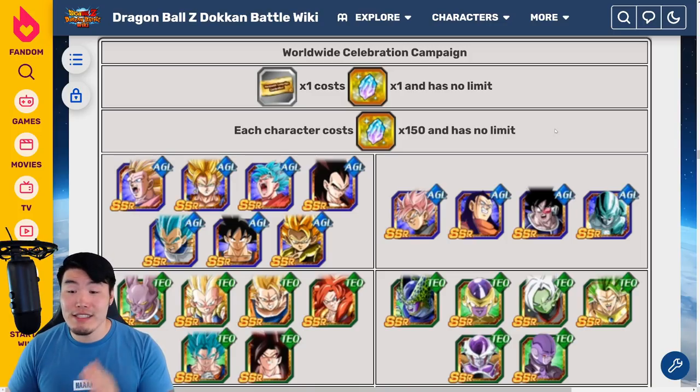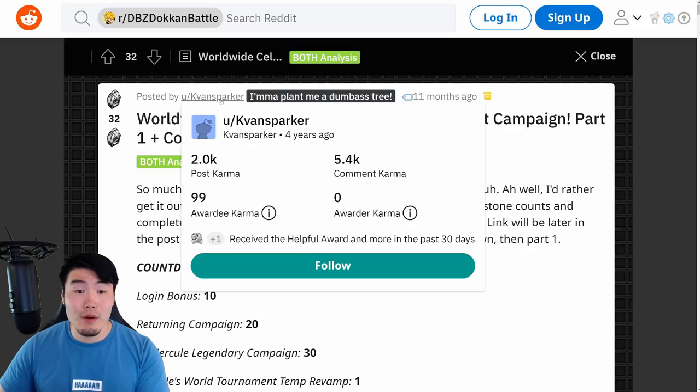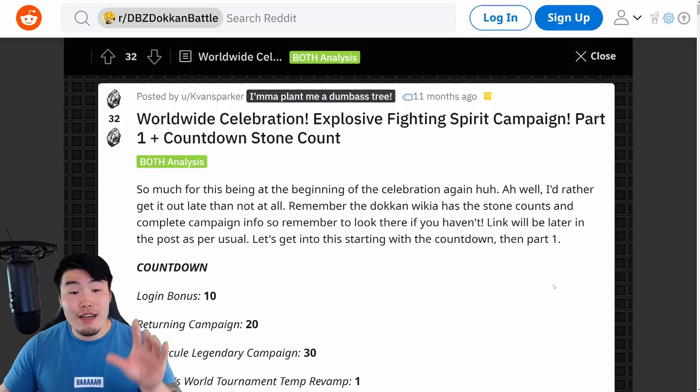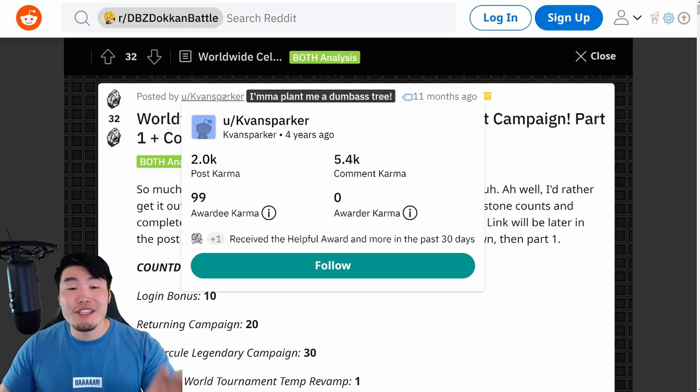With all that said, let's jump right into it. In order to accomplish this, we are going to be relying on these amazing posts by Reddit user KVansparker — honestly, I'm not too sure how to say his name, so I apologize. But this dude has made free-to-play stone counts for essentially every single global campaign over the last 12 months and probably even longer. This video definitely would not have been possible without him, so huge shout out to him. Really appreciate the hard work.